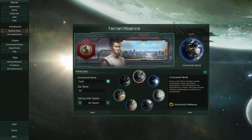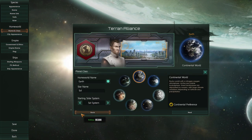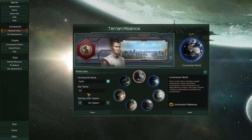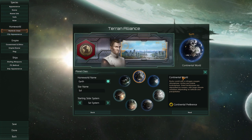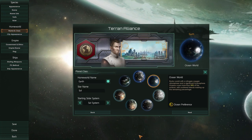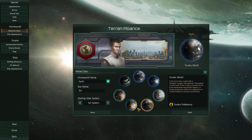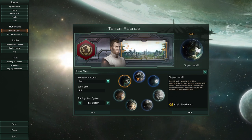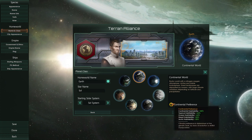Next up we have our homeworld. We can pick the solar system — our homeworld name is going to be Earth, and Sol is the star name. We prefer a continental world. There are seven different options: continental, ocean, arctic, tundra, arid, desert, and tropical. This basically affects which worlds will be easier to colonize for you.